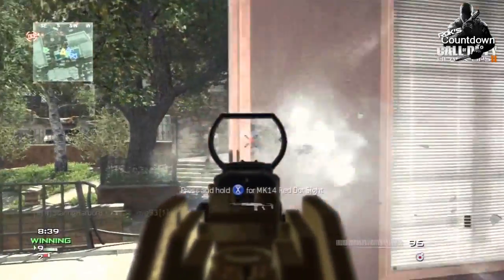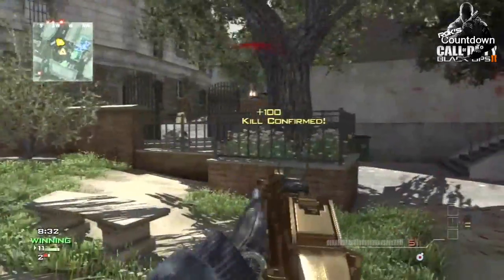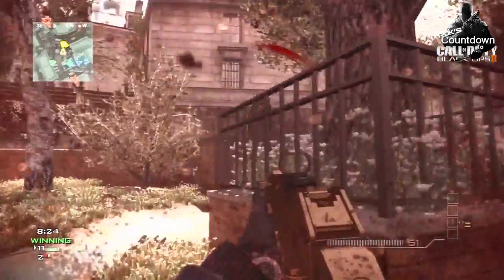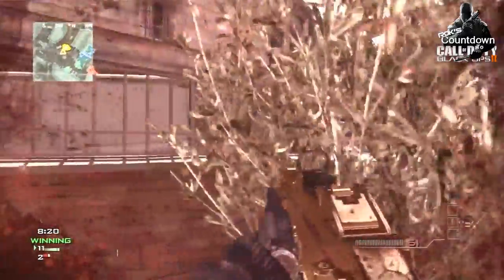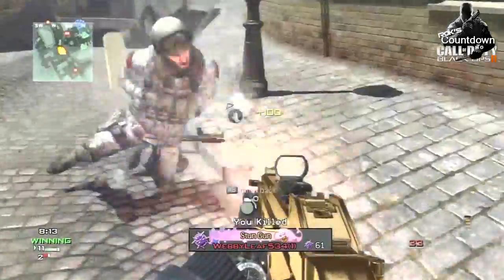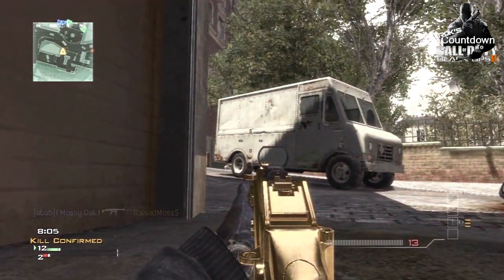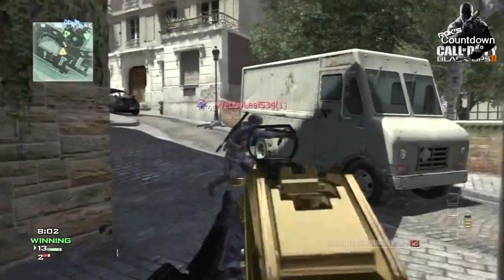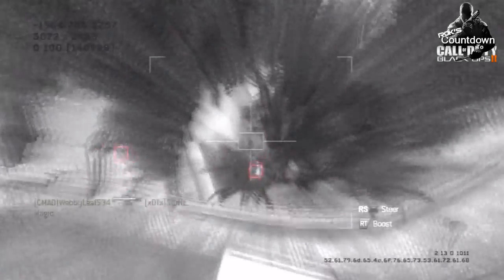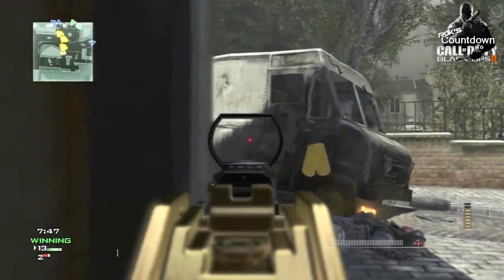The next weapon on tap is a new one to the world of Call of Duty — it's the Scorpion EVO 3. When you say Scorpion you immediately think of the very small submachine gun, but that's not what we got here. This is a totally new weapon. Once you get a look at it, it's going to remind you a lot of the MP5 in basic design. It's a fully automatic submachine gun made in the Czech Republic, 9mm, with the highest rate of fire supposedly among all the SMGs.